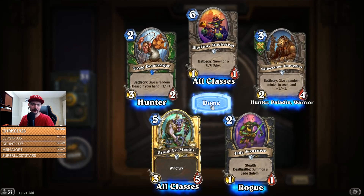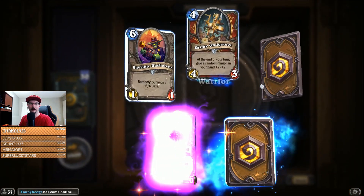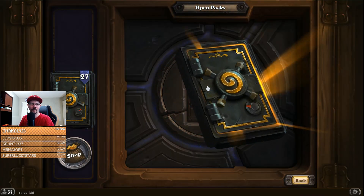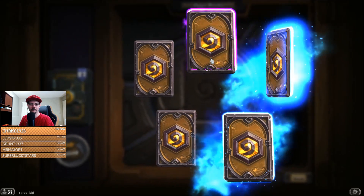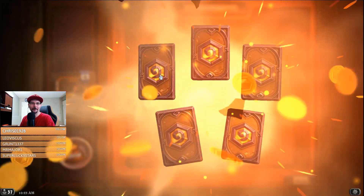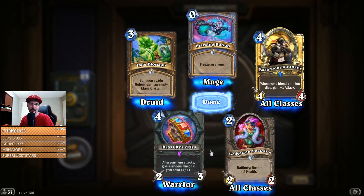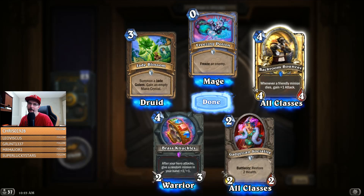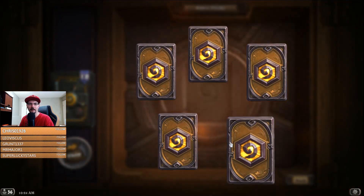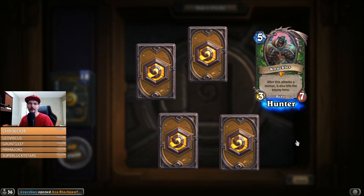Boom Master — windfury three-five. Cabal Trafficker — put a random demon into your hand. Do your hero attack, summon a 1/1 piranha. Brass Knuckles — after hero attacks, give a random minion in your hand +1/+1. And Backroom Bouncer — whenever a friendly minion dies, gain 1 attack. Knuckles — after this attacks a minion, it also hits the enemy hero. Oh cool.